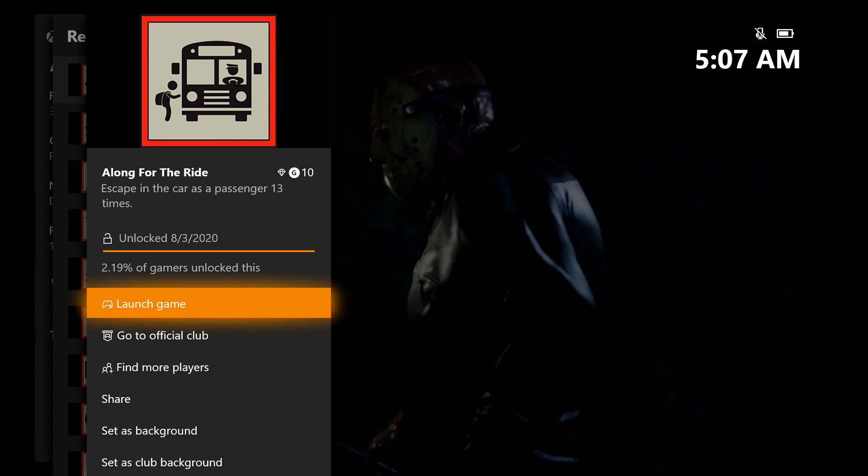If you're doing this with someone who's helping out, make sure you trade off who's driving and who's the passenger. Once you get your 13th escape as a passenger, you should be good for that achievement — 10 gamer score — and that's all there is to it.